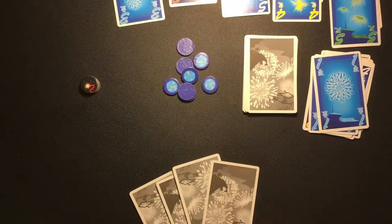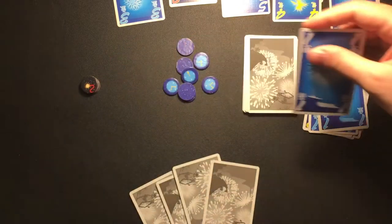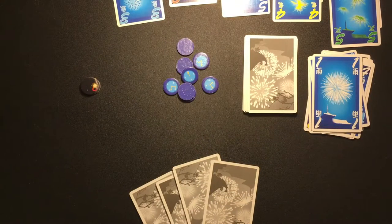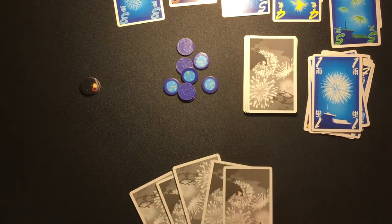If the card you placed didn't start, add to, or finish a firework, you must discard the card instead and place the top black token into the box. Regardless of success, take one card from the deck, sight unseen, and add it to your hand.